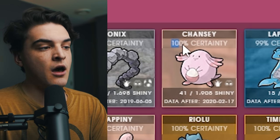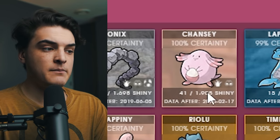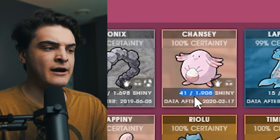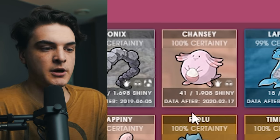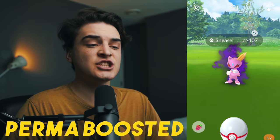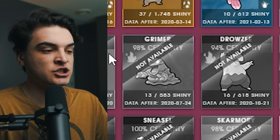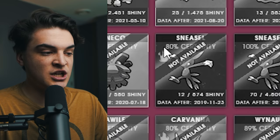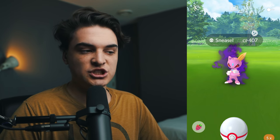They'll also show you the certainty of what they think the shiny rate is based off their data. For example, Chansey has a 100% certainty based off 41 out of 1,905 shinies — a lot of data. Something very important to note is that shiny shadow Pokémon generally have a perma boosted shiny rate. You're going to see shiny shadow Growlithe, Grimer, Drowzee, Sneasel, Carvanha — all these past shiny shadow Pokémon have this perma boosted shiny rate, which makes sense because it's not easy to get these encounters, so having this boosted rate is great.